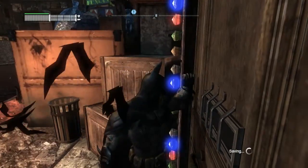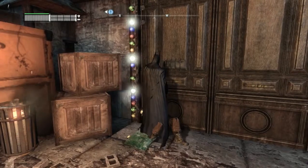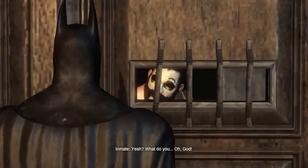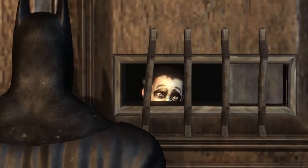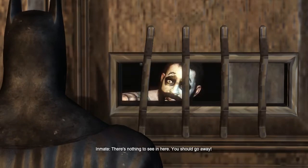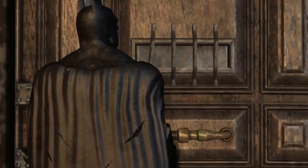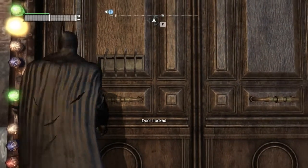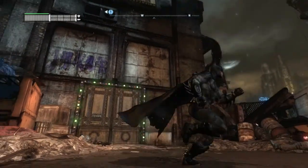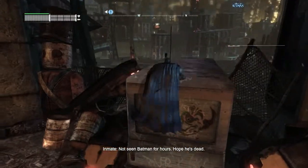If you try to get in through the front door, you'll get greeted to this. [Guard:] 'There's nothing to see in here. You should go away.' So I should go away. What you need to do is go through the back door.